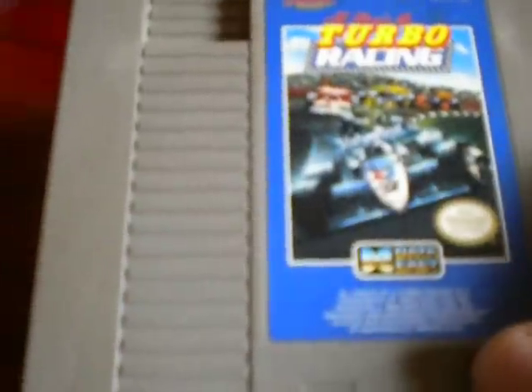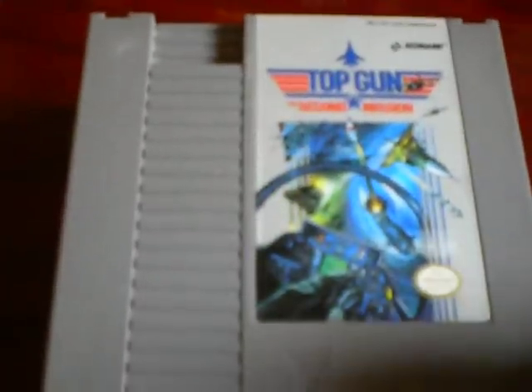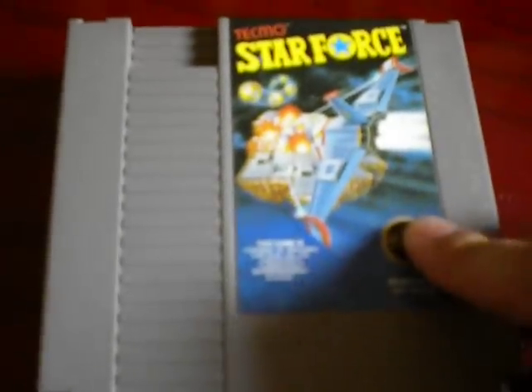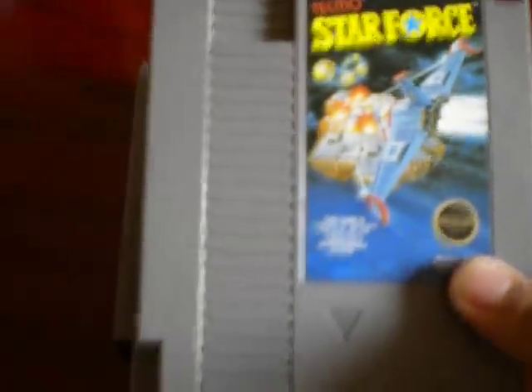Al Unser Jr.'s Turbo Racing by Data East — I used to make fun of this one a lot when it came out because of the commercials, but it's actually a pretty fun game. I didn't try it until I got it here. Top Gun's Second Mission — if you like the first one, this is a pretty good improvement. Tecmo Star Force is also based on an arcade game by Tecmo. I believe you can get it on their Tecmo Classic Arcade collection — I actually have it for Xbox. This was the first game we got for the Famicom when we bought the system; it came in an orange case.